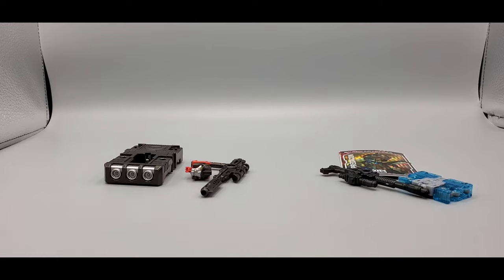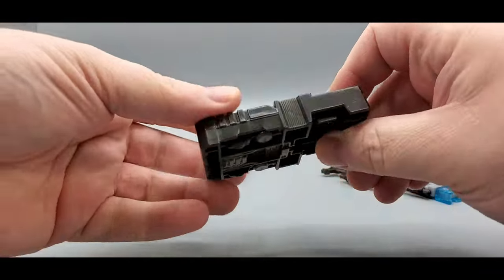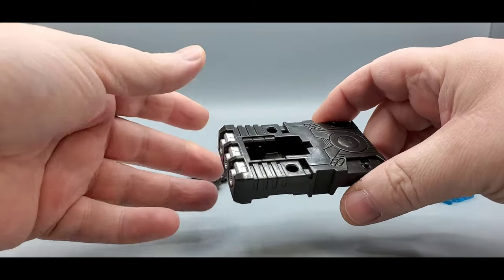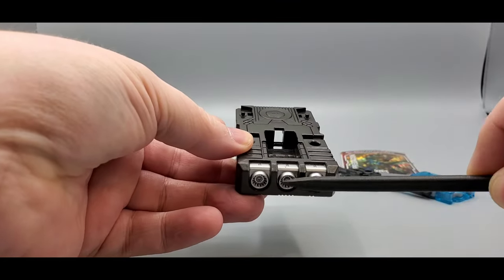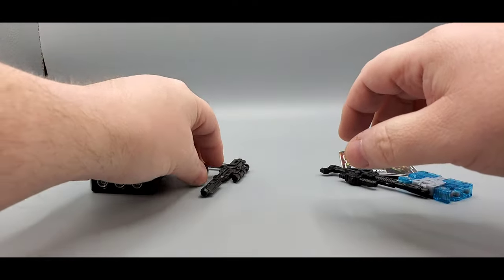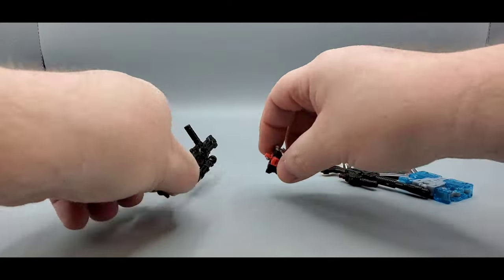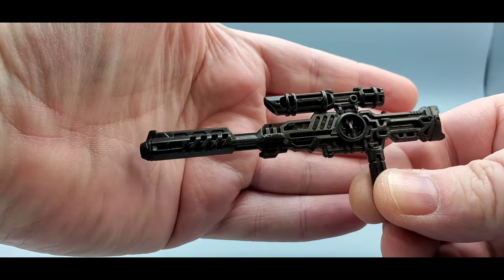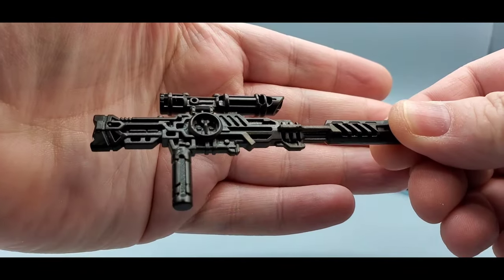Let's take a quick look at what each comes with. This is Titan Returns and this is Kingdom. Titan Returns didn't come with a tape — he came with kind of a blank slate. It works well going into the chest and with the base mode. There's some nice silver paint and good sculptwork right there.